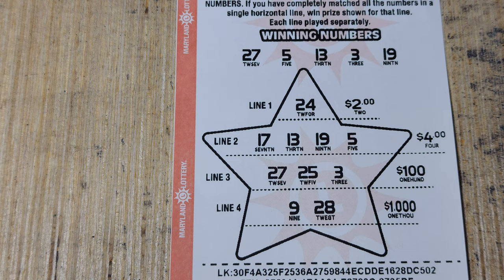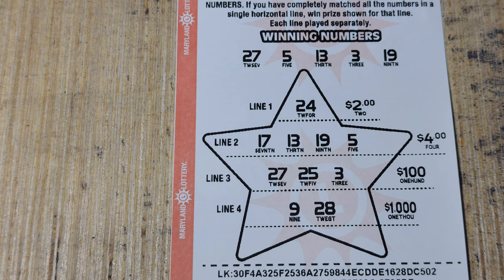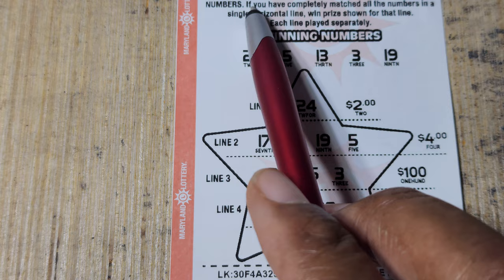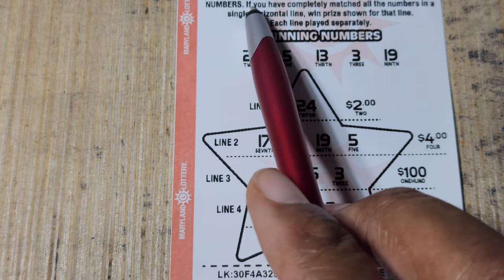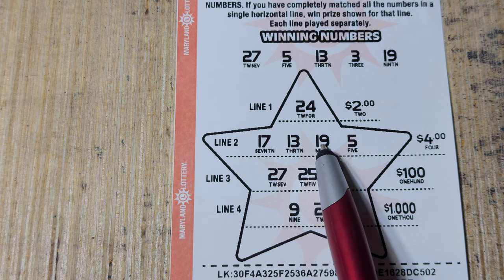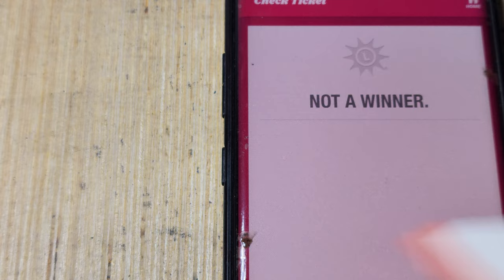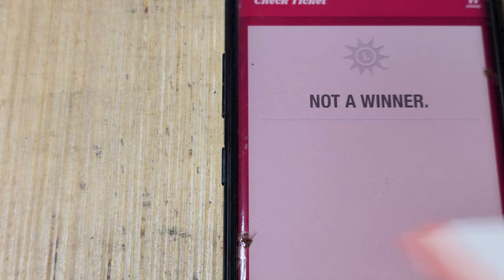Next up, Lucky Star — this one's probably a little simpler. We match our numbers to the winning numbers and win the prize, and it has to match on the horizontal line. Looks like we have 13 and 19 — two matches up there — and then 27. Wait, you've got to match ALL the numbers in the row to win. That's a challenge. So 13, 19, 5, no 17, no 25, 9, and 28 — nothing there. This one's a little more layered than I thought. No win on that one.